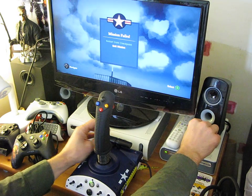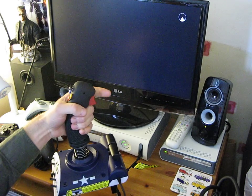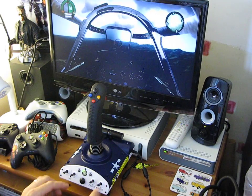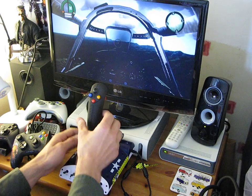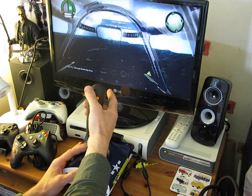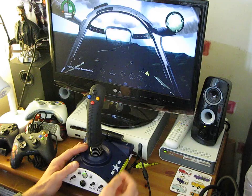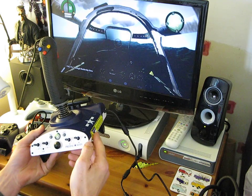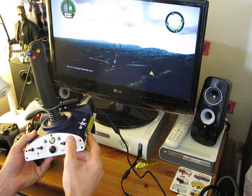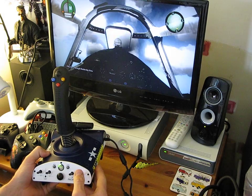So yeah, that's the flight stick in action. Obviously the trigger is when you get to use your guns as well, so that's really, really nice. All these switches on the front correspond with cockpit views and things. The little analogue stick up here looks you left and right, up and down. And then if you do the RB, that kind of changes the view, so you've got the plane view, and then you can go back to cockpit view.